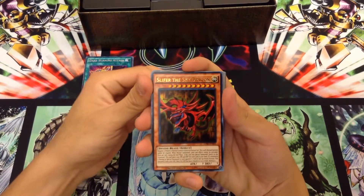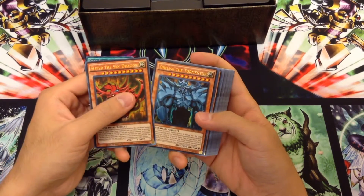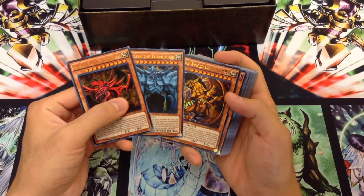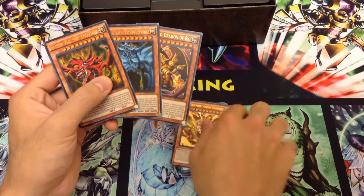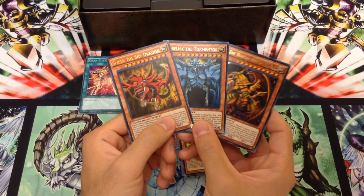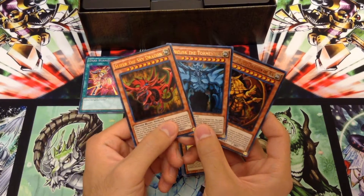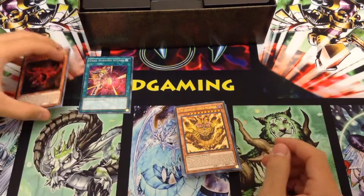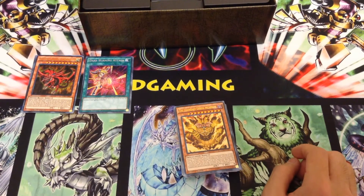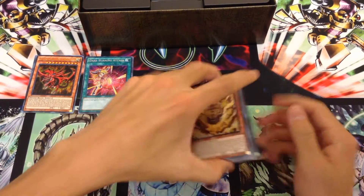We have Slifer the Sky Dragon in its playable form, which is very cool to actually have, along with Obelisk the Tormentor and the Winged Dragon of Ra. I'm really glad that these are the playable versions this time, because we've been getting a lot of reprints of the unplayable versions. And as cool as they are, it's nice to finally have these as a set together. We just recently had the tins that brought the promos to us, but to have Ra in here as well is very neat.